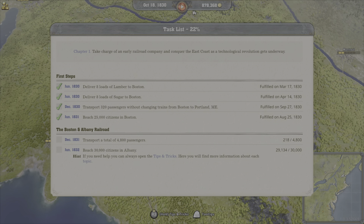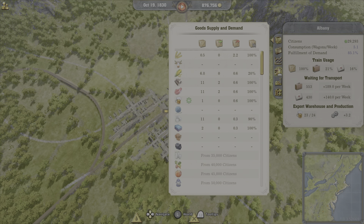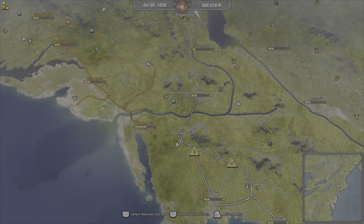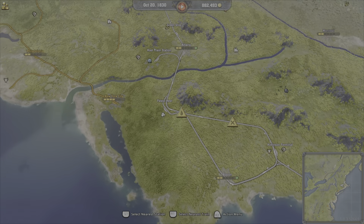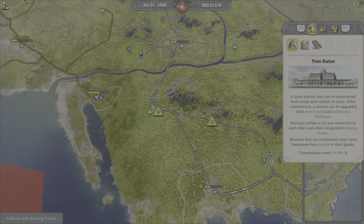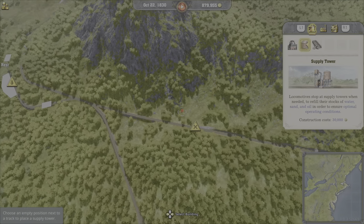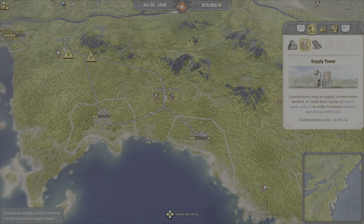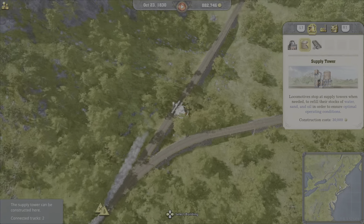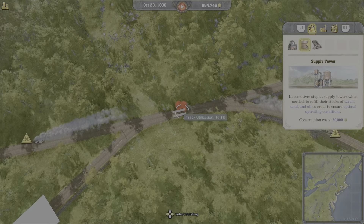Let's see what our task is looking like — 30,000 citizens in Albany, looking pretty good. Just getting all this going. Cows over there. This route is running low on operating supplies. We need to build more supply towers. We have one here, here, and here, so we need one on this road. Right here would be a good spot.